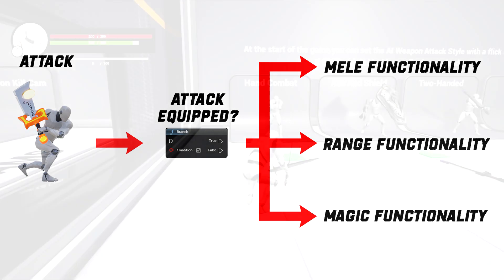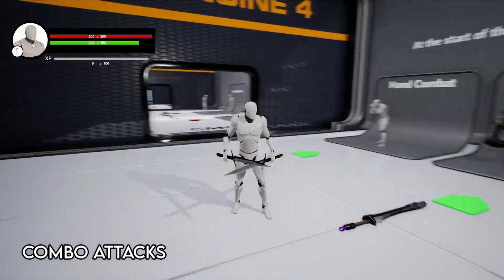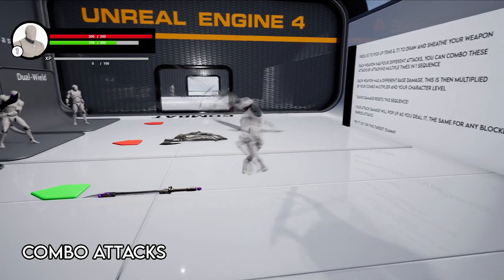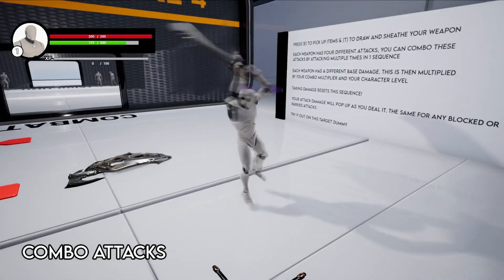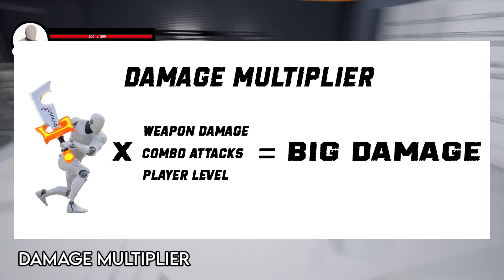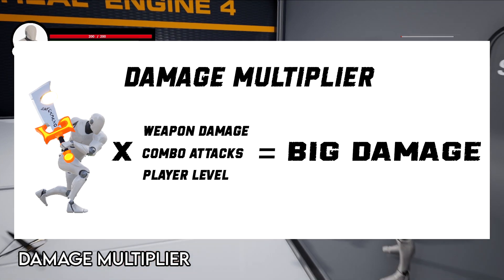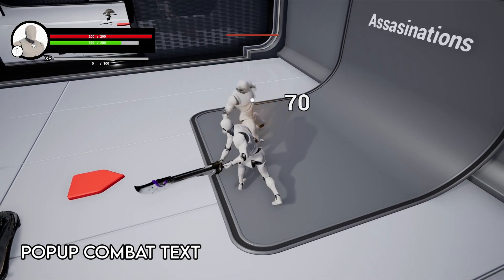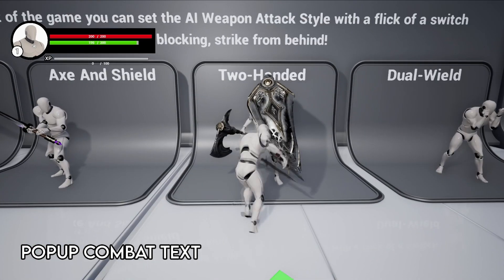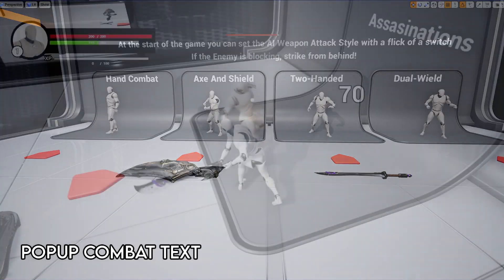Each weapon has four combo attacks, each of which needs to be fired off one after another in order to combo. Any damage taken or blocked attacks will reset the combo. Damage is calculated by multiplying the weapon damage with your combo attack and your character level, meaning you can rack up huge damage by getting off your combo attacks. When attacking a target, a damage pop-up will appear with the damage dealt, or block/parry text will appear if your attack was avoided.